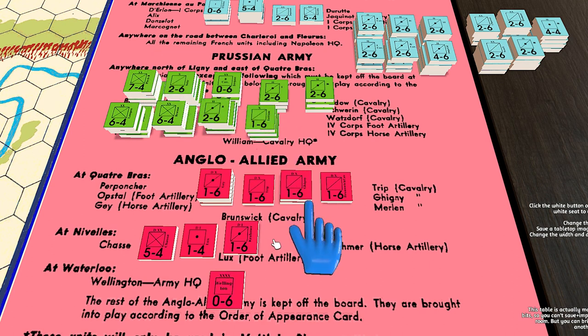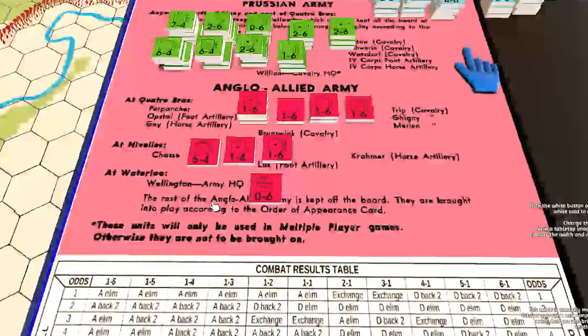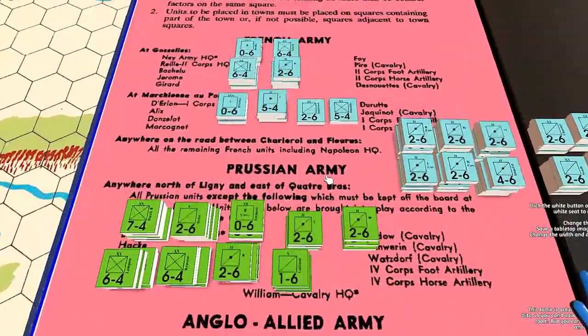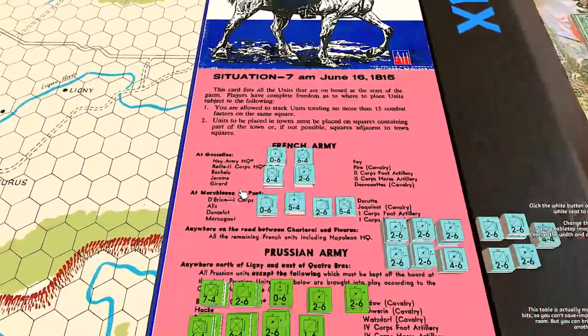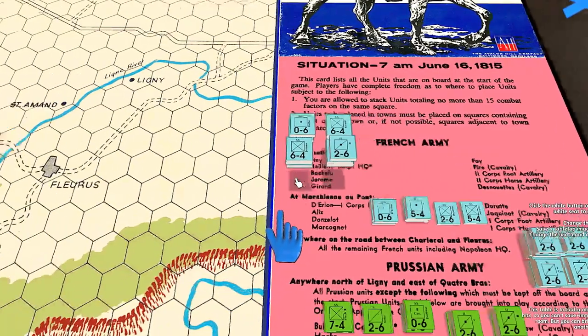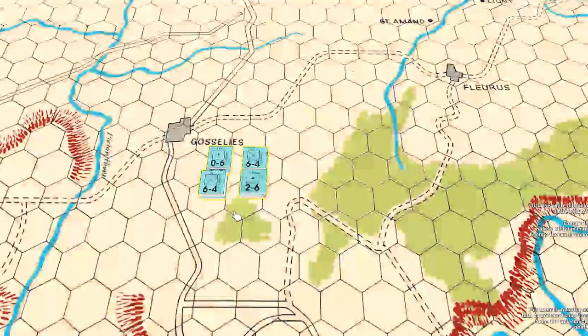Was the setup historically accurate? It's more of a game than a historical simulation, but it does reflect the strengths of the armies. For example, at Goselle you can see three spaces available, and units must be placed in one of those three spaces — not just touching them.